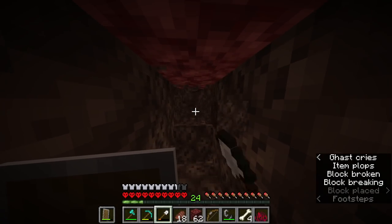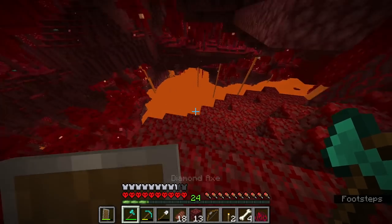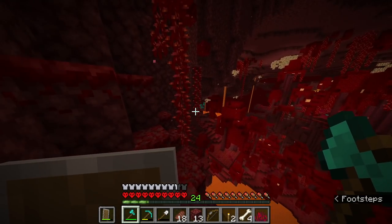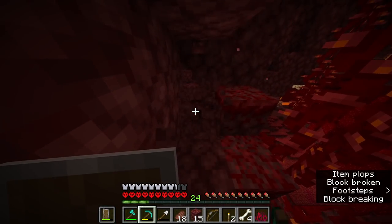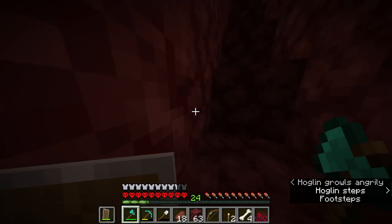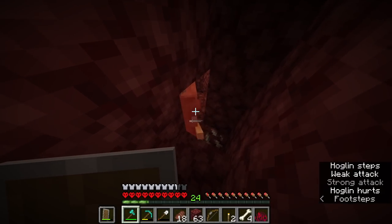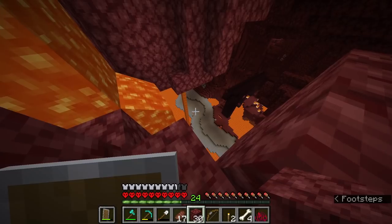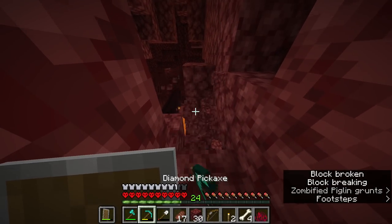I'm going to place a torch down just to kind of not get lost — it would be better. Yay, there's a wart forest, which means I don't have to worry too much about the enderpearls. Oh my god — he can hit me through the walls. What a horrible creature. I didn't realize I was so close, actually — I thought I still had quite a bit to go.